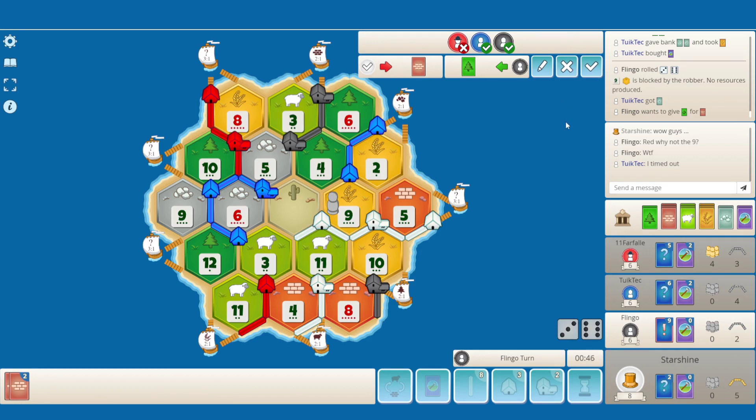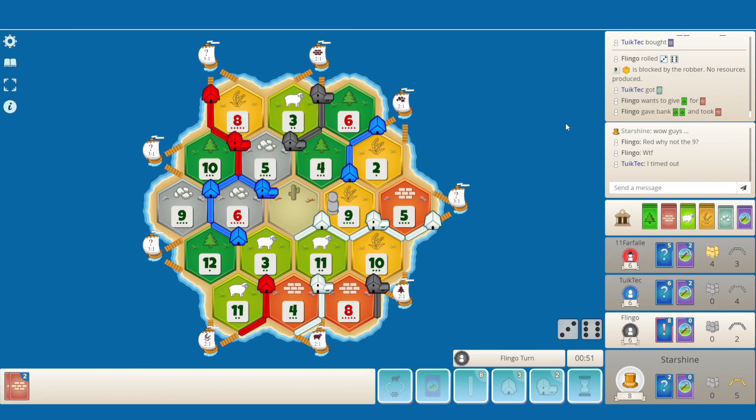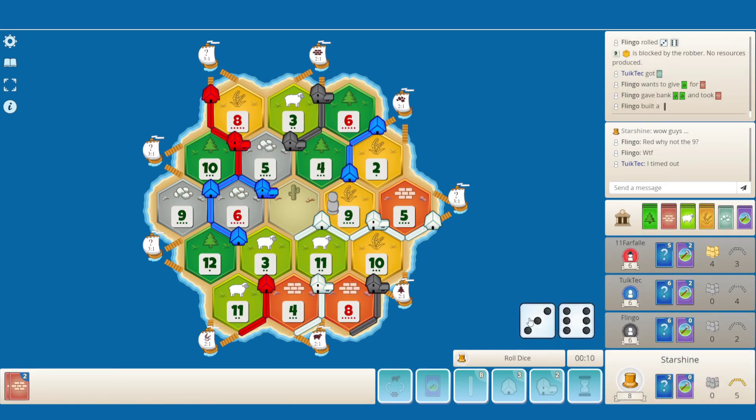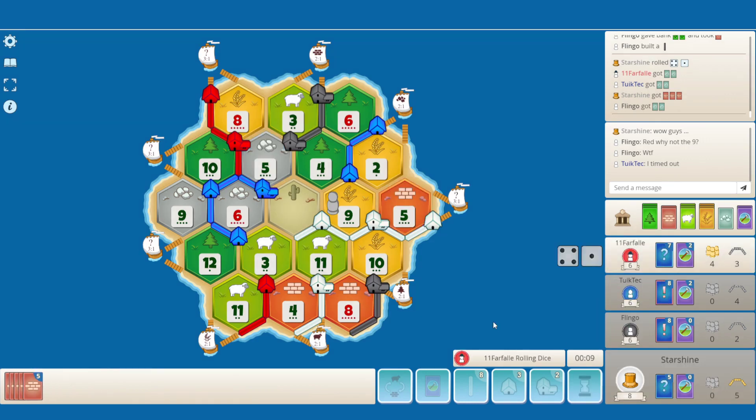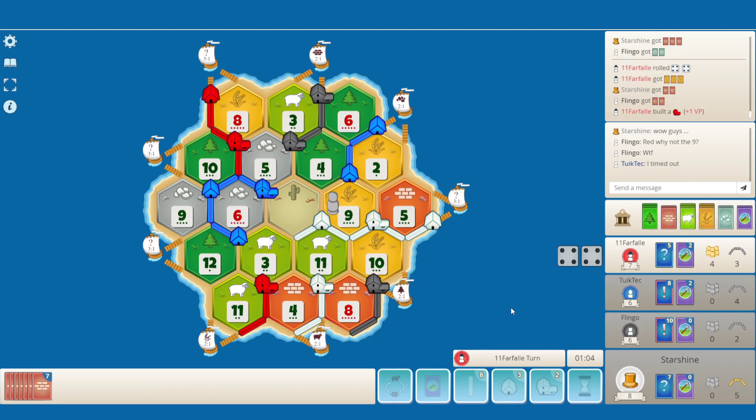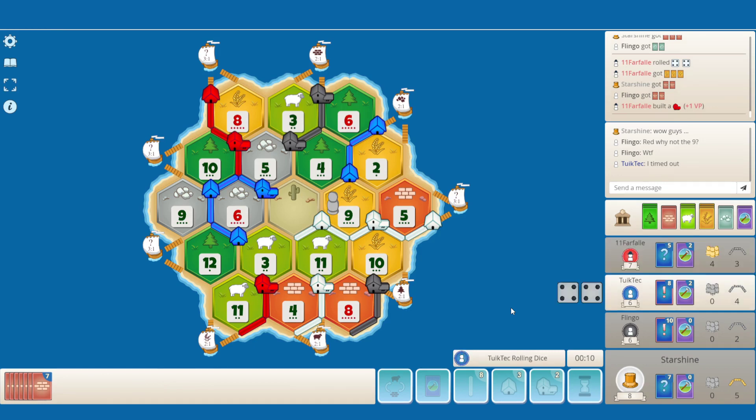He's going all in on dev cards now — that's not the right play there I think. He's on six points, considering he has pretty good city building and also the chance to just build two roads for Longest Road. I mean if he picks up a VP that would be amazing of course, but it is definitely more risky that way. Brick for wheat — that seems reasonable for me. Yeah, that goes my second settlement spot, too bad.